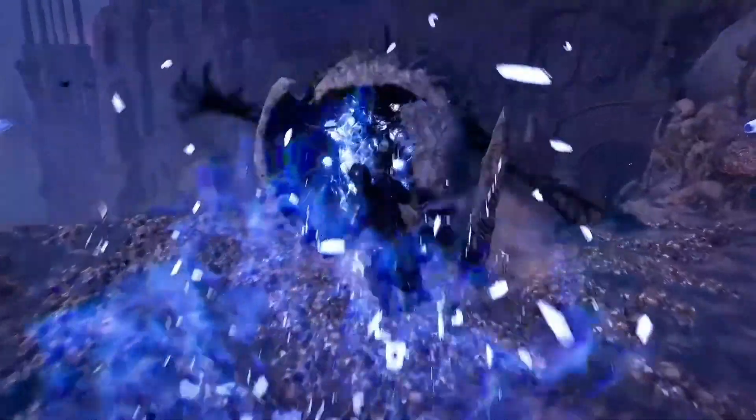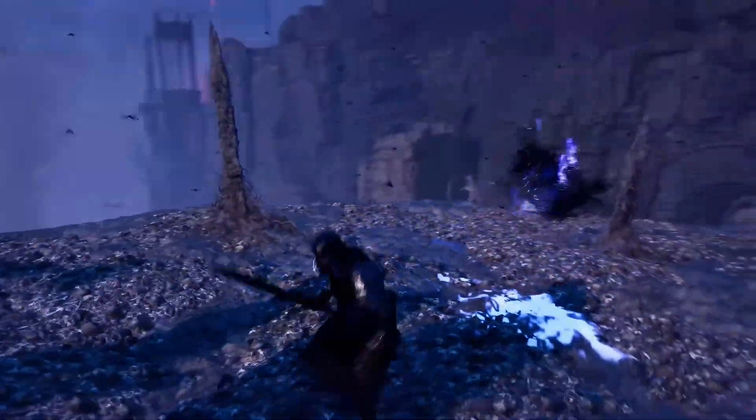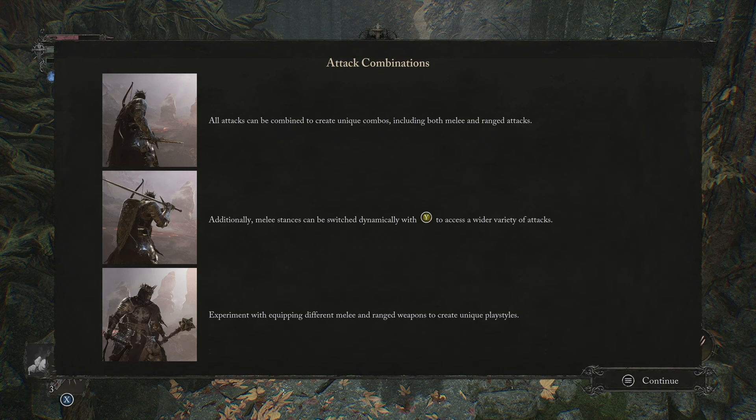Whilst you're in the umbral, enemies are going to be continually hunting you down, so just bear that in mind. Apparently they're supposed to get more and more difficult as time goes on. We also have a similar ability to Nioh where we're going to be able to switch between weapon stances mid-combat, so that we can extend and change the way that some of the combos work within the game. I haven't played around with this personally yet, so we'll have to see how that ends up feeling.